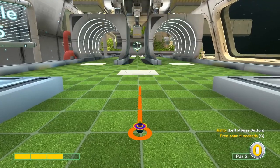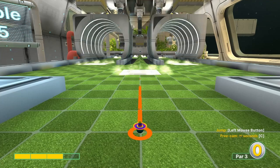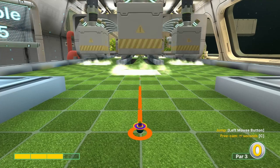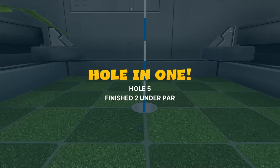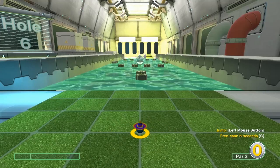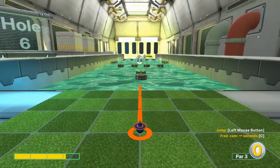Number five: go three speed when the block goes up to the top, and we're gonna jump in front of the ramp — now roll right in for a hole-in-one. Number six: three point one speed straight away, jump as you take off.